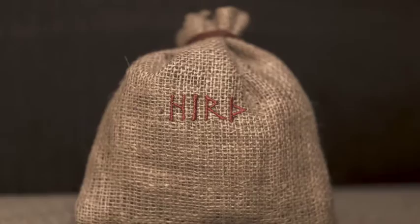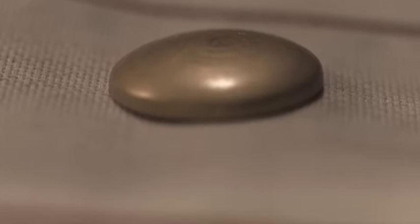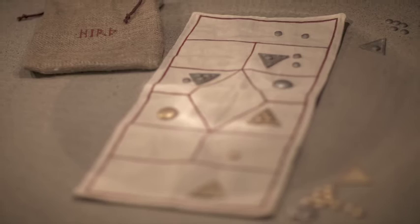Hirth is a strategy game for two players designed to look like a game from the Viking times. You take the role of the Lofdunger and try to outsmart the other player using your superior tactical skills. The Lofdunger, being the bravest of Vikings, is of course the first on the battlefield, leading their Hirths into battle. As the Lofdunger, you deploy troops to your homeland and there they advance towards the middle of the board, which represents the archipelago.